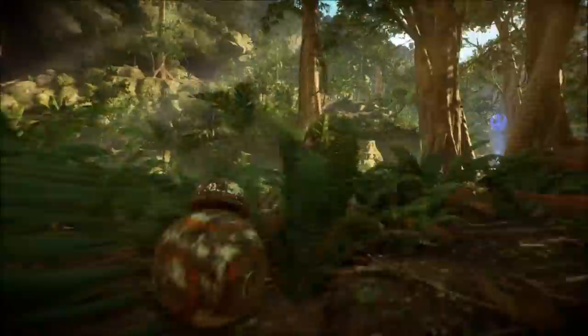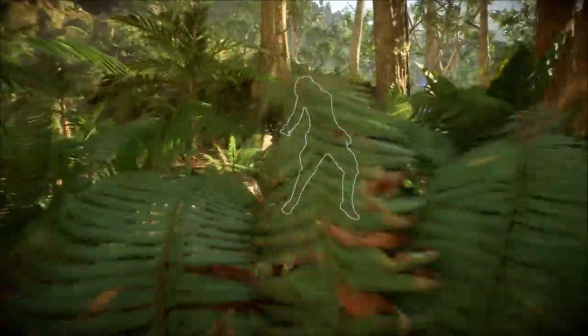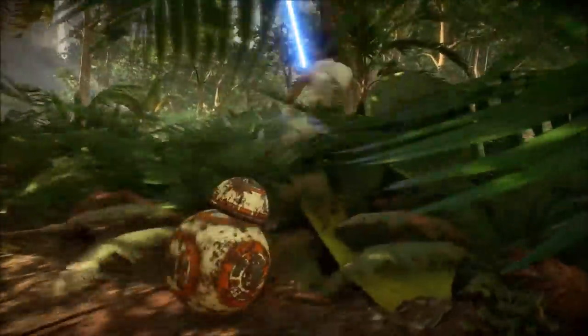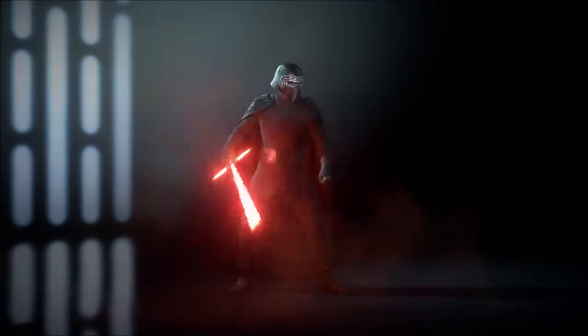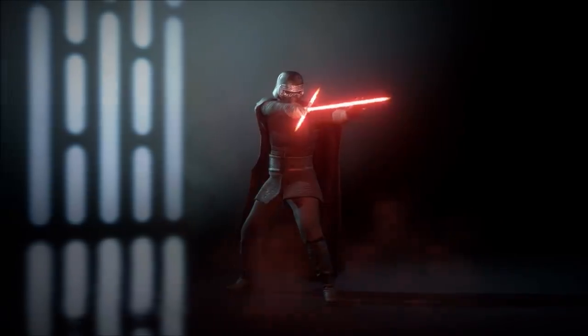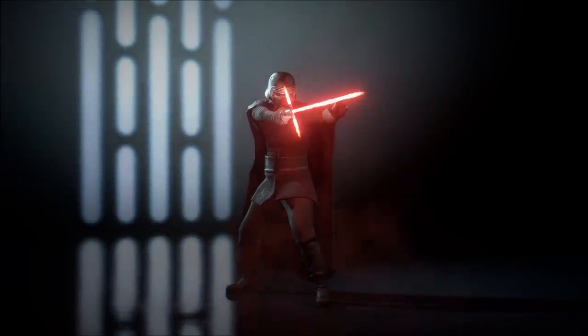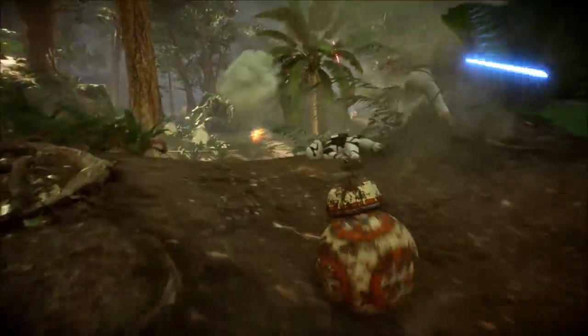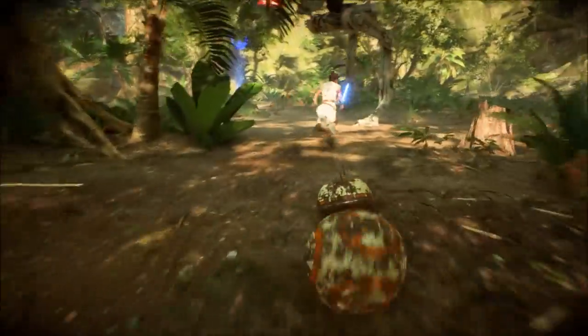Ajan Kloss, the newest map to come to Battlefront 2, is also now available in the Hero Showdown rotation. Rounding out the list of content is a new emote each for both Finn and Kylo Ren. That's a pretty stacked content drop, and all of this is now available for all players. So now let's explore some of this new content.